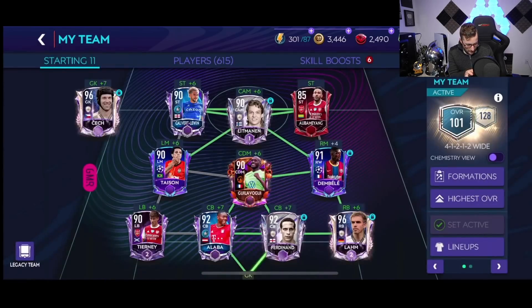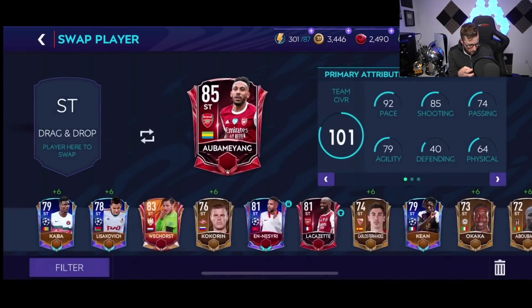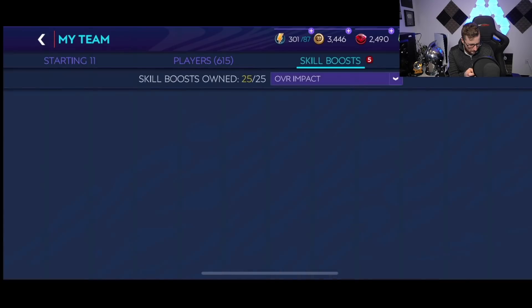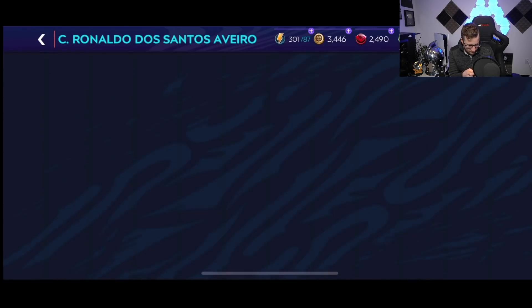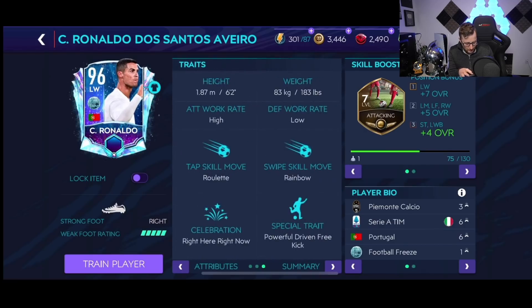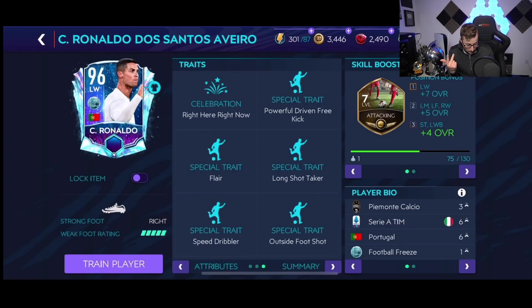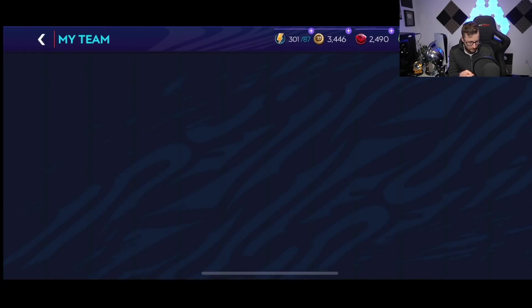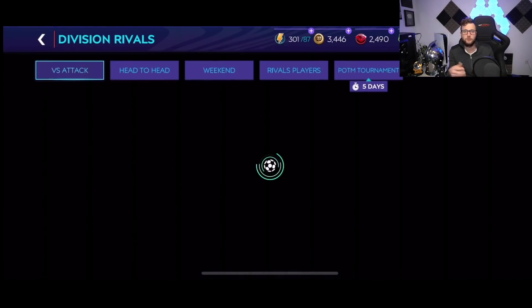Let's go to our squad. I'm going to put Calvert-Lewin on the other side so I can put Ronaldo running here. Unfortunately he's left wing, which is going to lower my skill boost for him, but still a crazy good card. 106 sprint, 90 acceleration, 109 long shot, 112 positioning, 108 buff drill, 100 dribbling. He has Right Here Right Now celebration, Roulette, Rainbow, secondary skill move. High attacking work rate, powerful driven shot, speed dribbler, flare, long shot taker, outside foot shot taker. Lots of good stats — I'm interested to see how he plays in game. Let's get into it, let's do some matches.